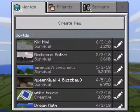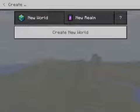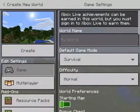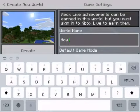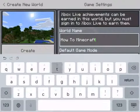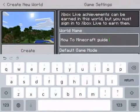First you want to create a world, so you say create new, create new world. Then you can set the settings to whatever you want. My world name is 'How to Minecraft Guide.' I hope I spelled that right.